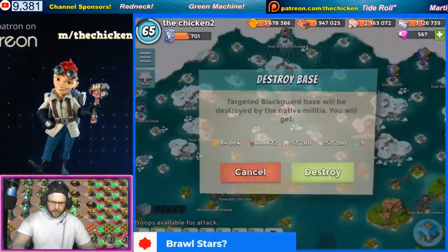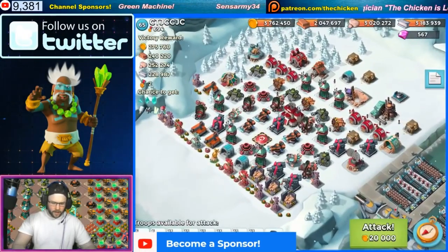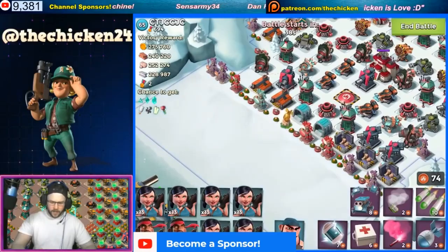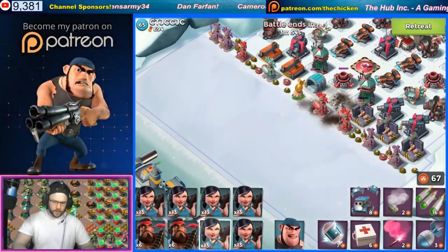We don't want to take down Dr. Terrence. We want to go ahead and find some bases with microwaves. Let's see if we can scout out a couple. Let me know what your favorite layout is - not for taking them down, but your favorite defensive layout for using microwaves.